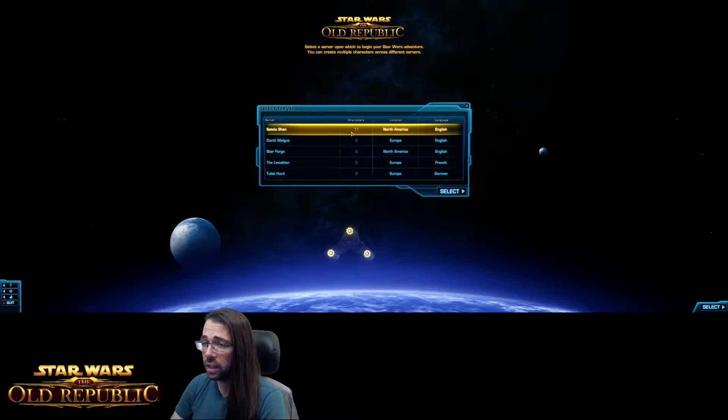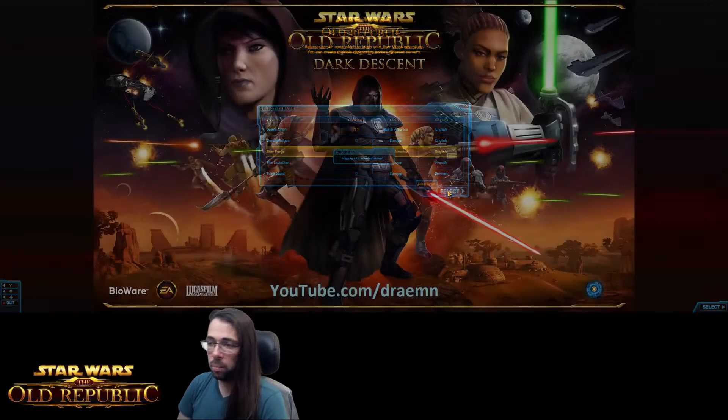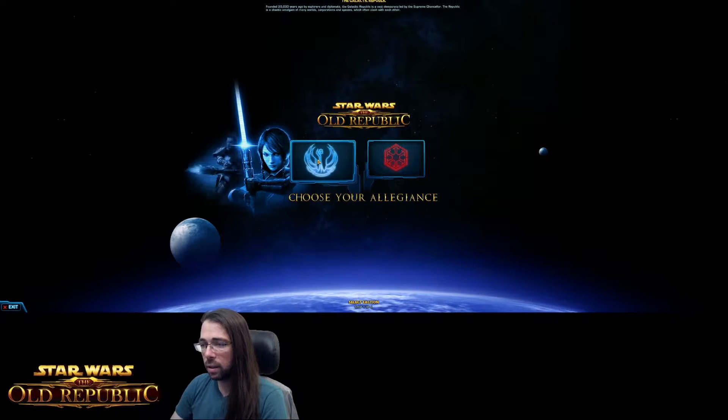As you can see, I have 11 characters on Shatil Shan, but I'm going to select Star Forge and pick a character on a new server. I would highly suggest skipping level-boosted characters — even if you've subbed and have the ability for a boosted character, skip it. Do the class story; start with just a regular character at a low level.